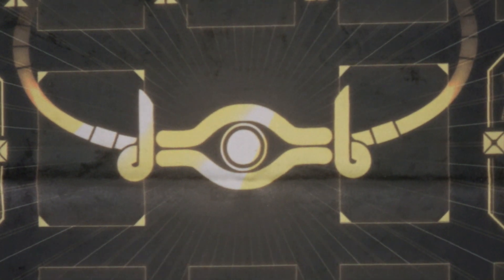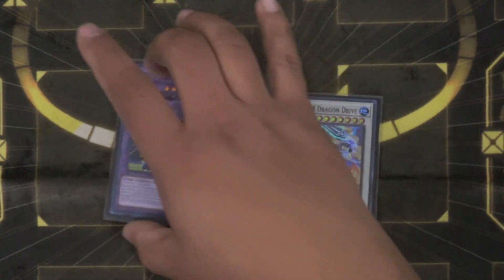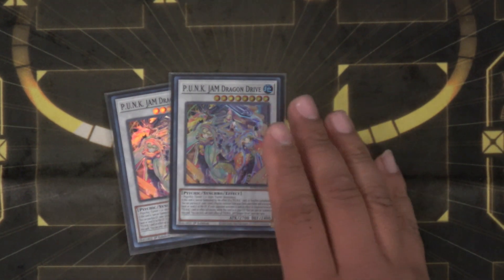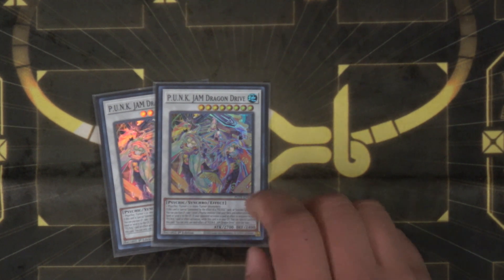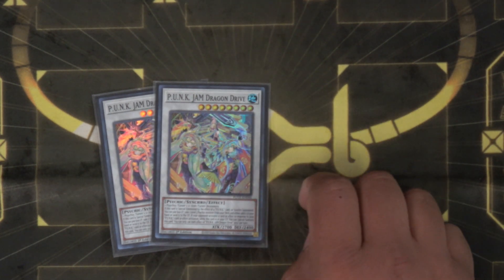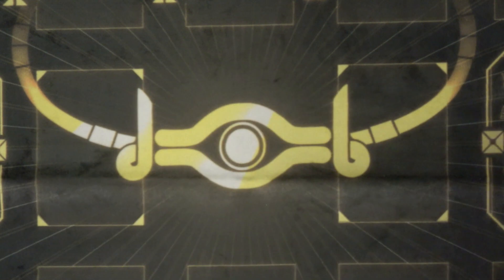Let's jump into the extra deck. We've got one Rising Carp — that's the Fusion you go into with Shirakusei, and it helps with the main combo. Two Jam Dragon Drive, also part of the main combo. This one searches Ghost Ogre or any of your low-level punks since it searches a level three psychic monster — that's why we include Ghost Ogre. While it's in the grave, if your punk monster on the field gets interrupted or chained to, you can special summon Jam Dragon Drive from the grave. And if it's special summoned by a punk effect or summons itself, you get that search again, so it coming back by its own effect counts.